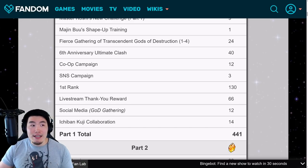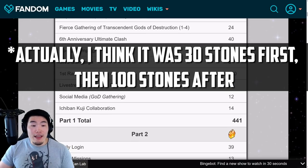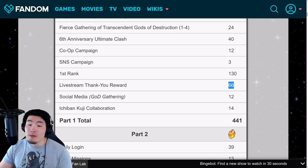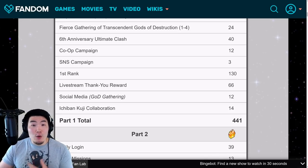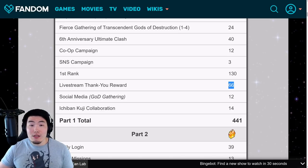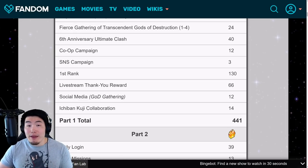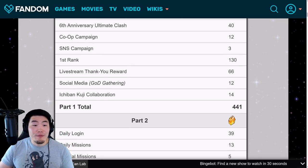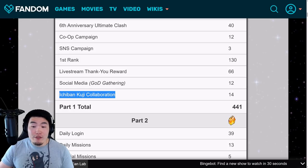For the first rank or top grossing stones, there were 130 stones in total — I think two different top grossings: the first one was 100 stones, which Global should also get, and then a second one for 30 stones. There was also a live stream thank you reward which gave out 66 stones. Global doesn't typically get live streams, but we could potentially get a Dokkan Now which gives out the same amount, or they'll distribute those 66 stones across social media or co-op campaigns. Either way I do think we're going to get these stones.